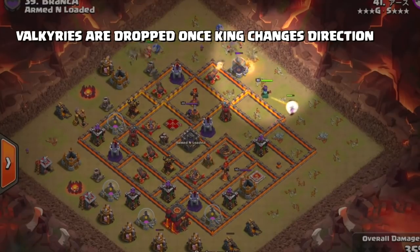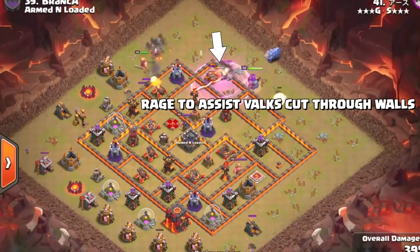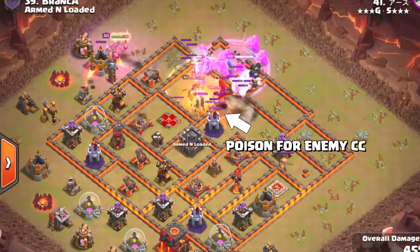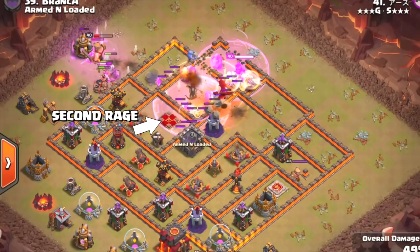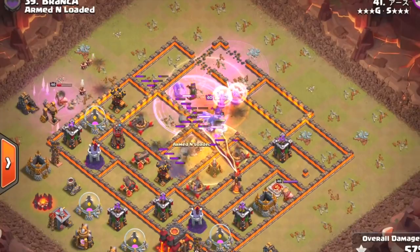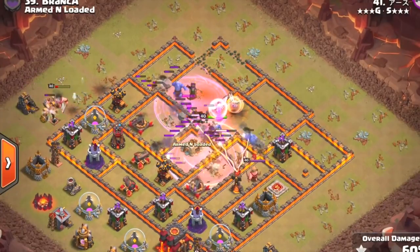The Queen is going to take out the Air Defense and work her way towards our Valkyries. The Valkyries have nowhere else to go — we got a hundred-mile-wide funnel, a Rage Spell placed, and a Heal Spell placed for our Valkyries and Bowlers as they move into the base. There is a Dragon from the Clan Castle as well as an additional Rage Spell for our Valks, and they're going to cut through the next wall. Bowlers are moving through, getting double bounces taking out the Clan Castle, and again another Rage Spell.